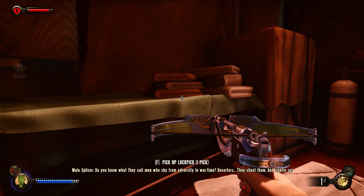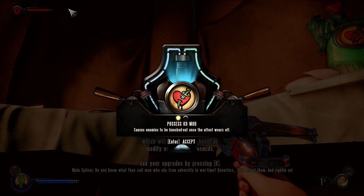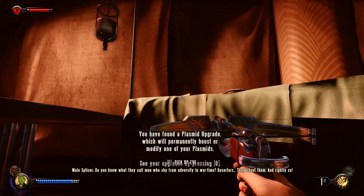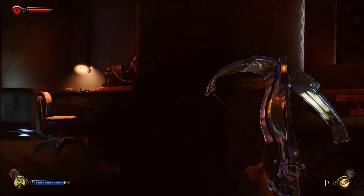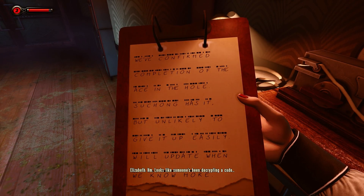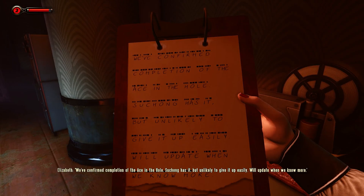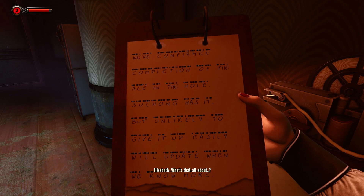Knocked his ass out. Excellent. KO mod — causes enemies to be knocked out once the effect wears off. So that's a very expensive knockout using the possession plasmid. Probably won't take advantage of that specifically for the knockout too much. Looks like someone's been decrypting a code: 'We've confirmed completion of the Ace in the Hole. Suchong has it, but is unlikely to give it up easily. We'll update when we know more.' What's that all about?